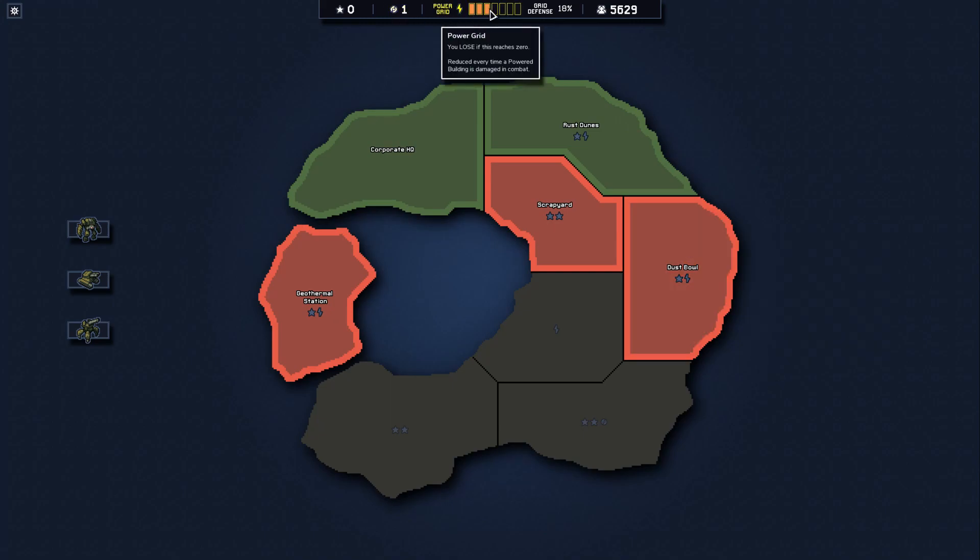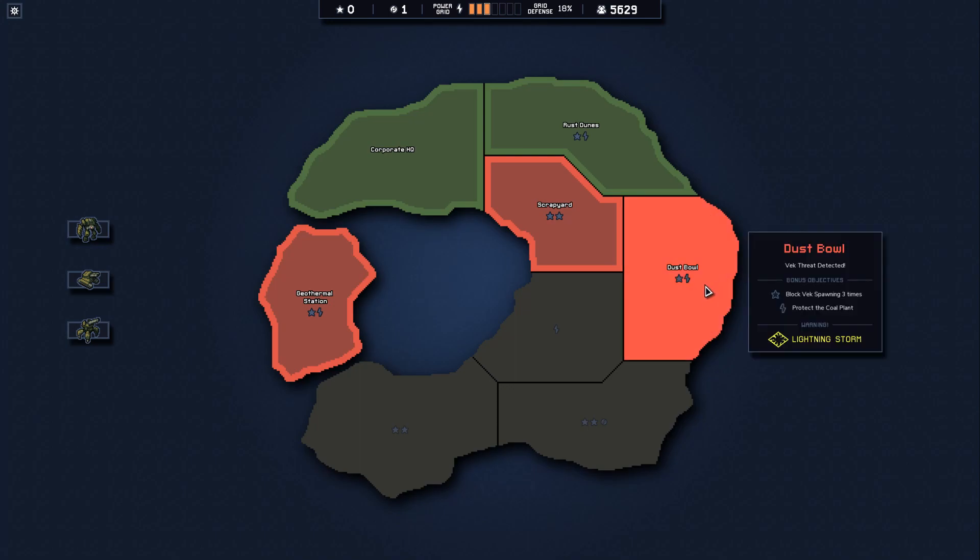The power grid — right, yeah. We're going to lose once we get rid of all the power in the power grid. Well, now we definitely need the Dust Bowl. It was so bad — I feel like I was just playing this game for the first time. The positioning on that one was my fatal flaw. I had a lot of bad positioning, pretty much.